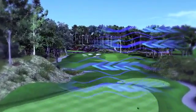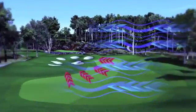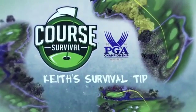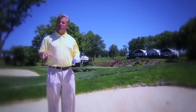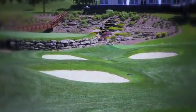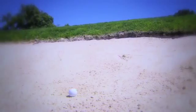A key off hole 13 to avoid the pot bunkers is to make sure you're paying attention to the wind. The normal direction is from the right, so you want to make sure you play the ball out to the right enough. With it being downhill, it tends to favor falling left a little bit. Pot bunkers in general are usually a little deeper and a little smaller than your normal fairway bunker, and they normally have a lip that you've got to get the ball up and over before it can head towards your target.